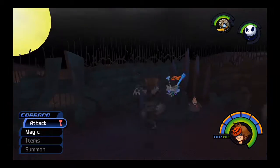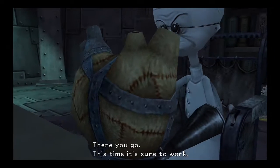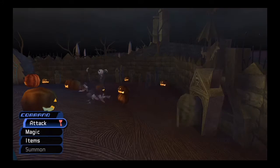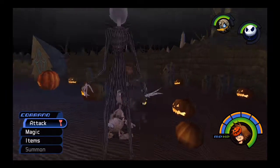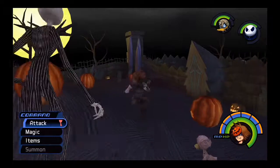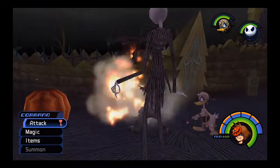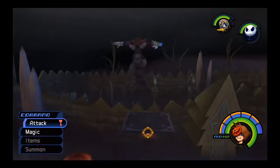Return to the doctor's lab once more. After another cutscene, head off to find Oogie Boogie's Manor — go past where the mayor was to another door. There is a lantern you can light to open a shortcut back to this area. Do what you think is best to get through this stage.